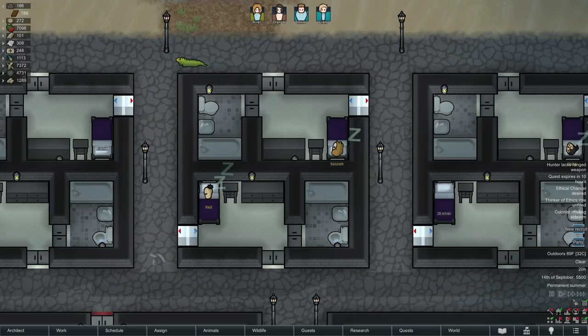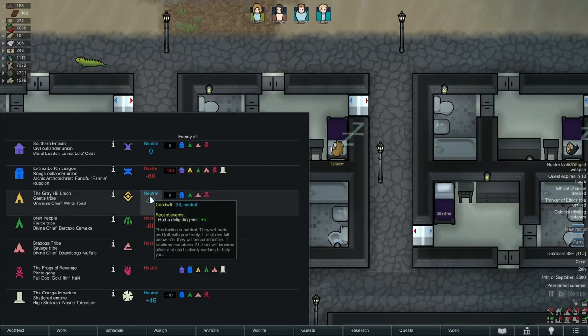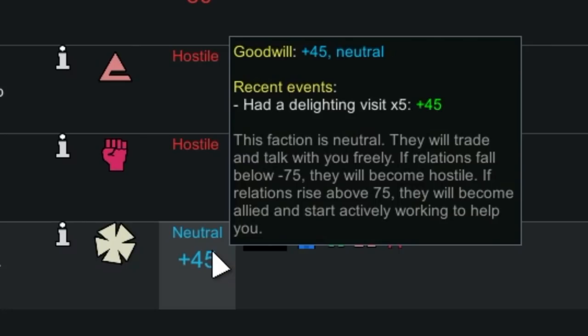You can also use your guests to massively improve your relations with other factions simply by showing them a good time. You get nine faction relationship points every time a visitor group from a colony has a good stay with you. I'm well on my way to becoming allied with the Empire due to their positive experiences at my hotel.